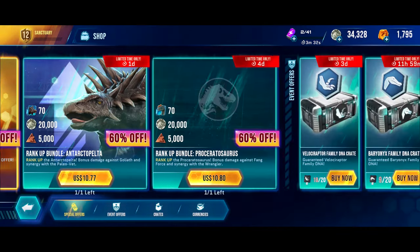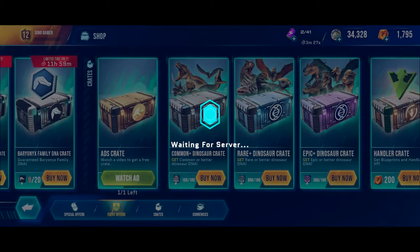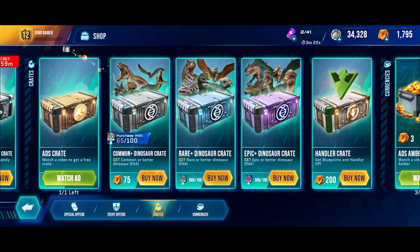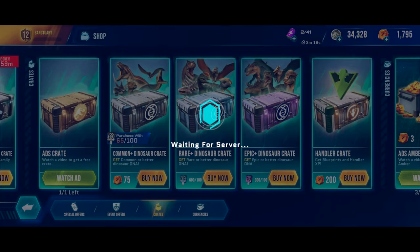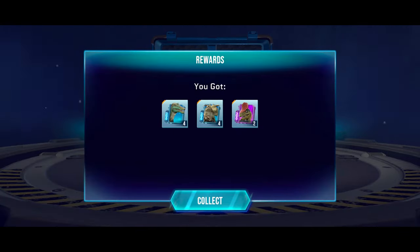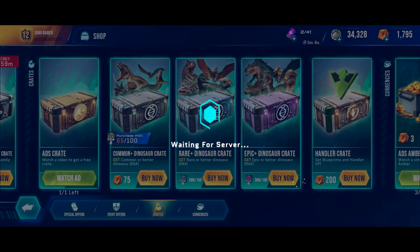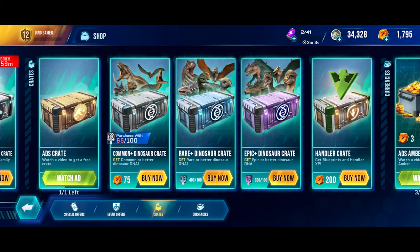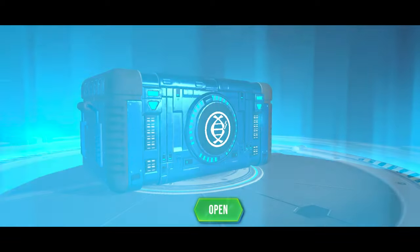Back to opening crates — we can get an additional common crate, so let's do that. We got some rare DNA, so can't complain. Now it's time for the rare crates. These definitely look cooler. We got some epic DNA and quite a bit of rare DNA. Again, quite a bit of rare DNA — 4 crates left.